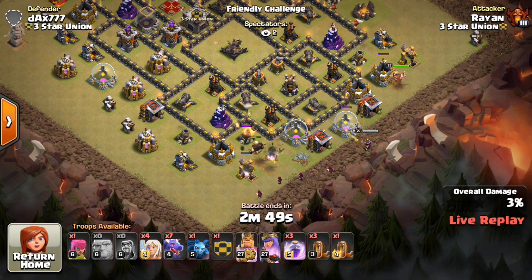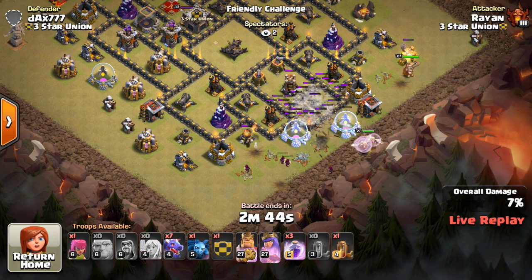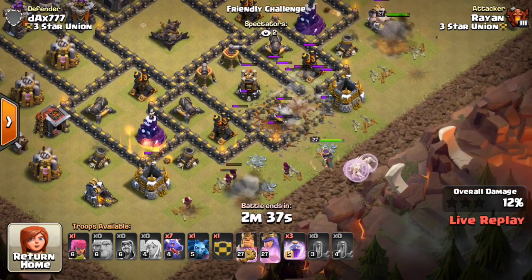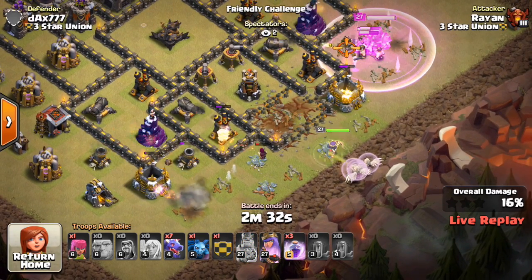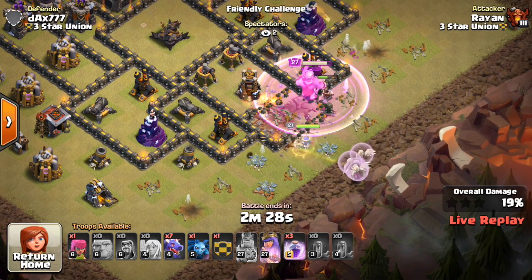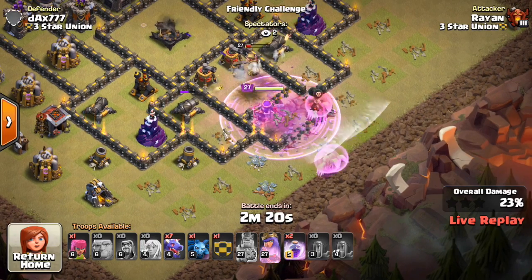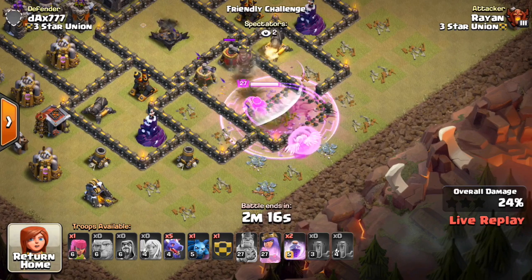This first attacker is Ryan, or Rayan, and he is coming in with a dragon attack. A lot of you guys said just quake the queen in there. I did add that extra layer of walls, which makes the person have to use the quakes — they can't just use the wall breakers. He uses the king to funnel on one side, and the king actually walks in, which helps. Everything looks like it's gonna go pretty well. The queen's going into the base, a few healers peel off onto the king, but then seeking air mines.